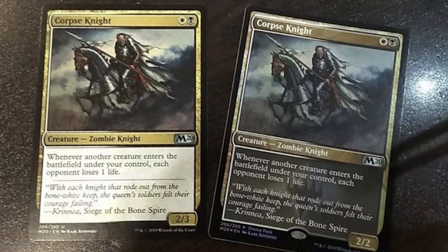So what's the problem? The problem is with a specific card, namely Corpse Knight. What you're looking at right now is two copies of Corpse Knight. One's just the regular printing and one's the Friday Night Magic promo, or the new promo pack version.